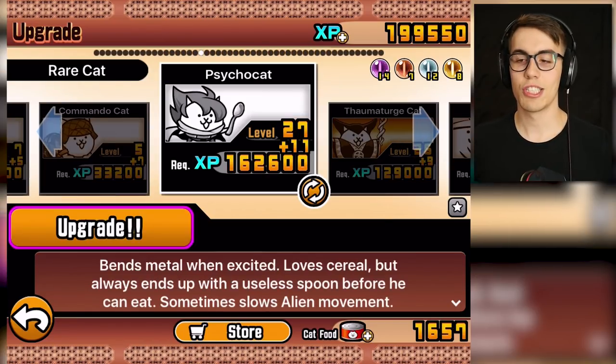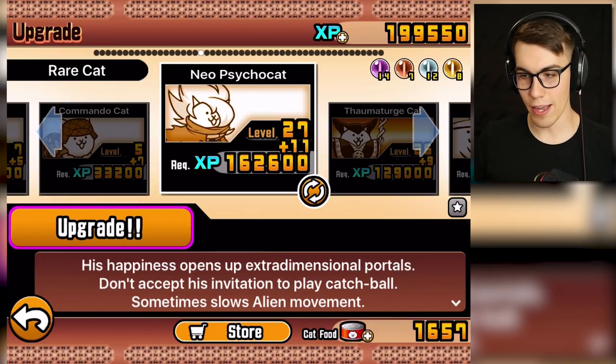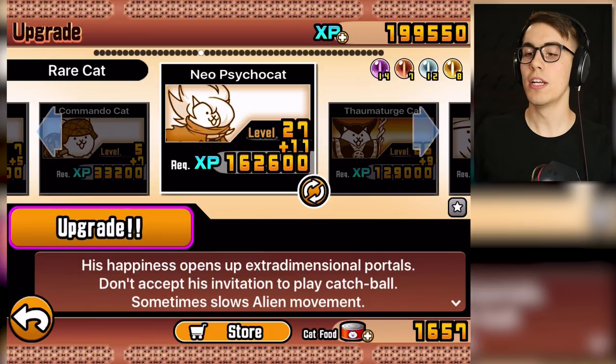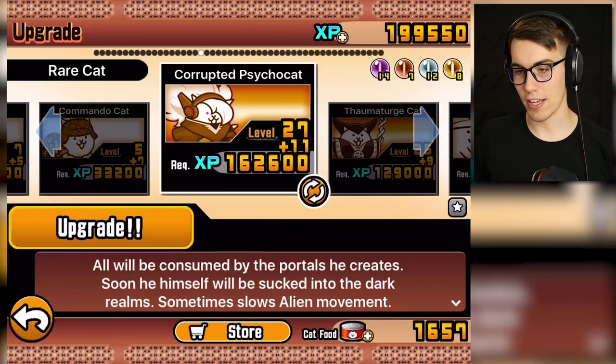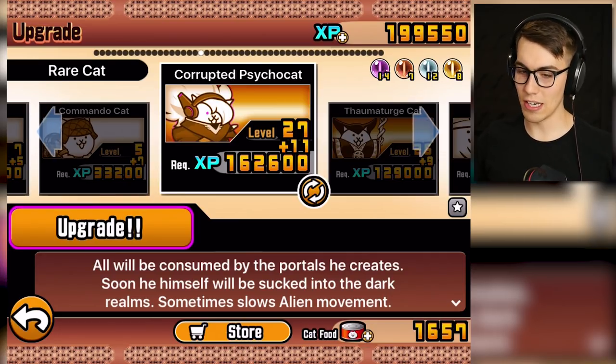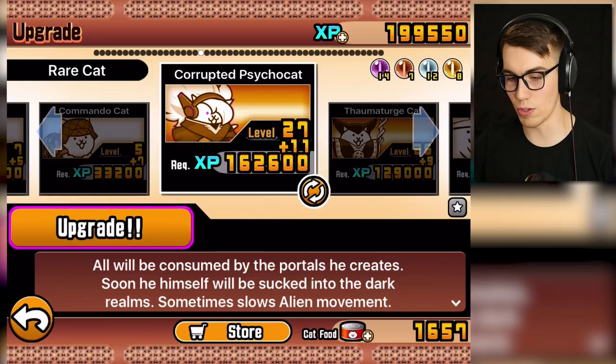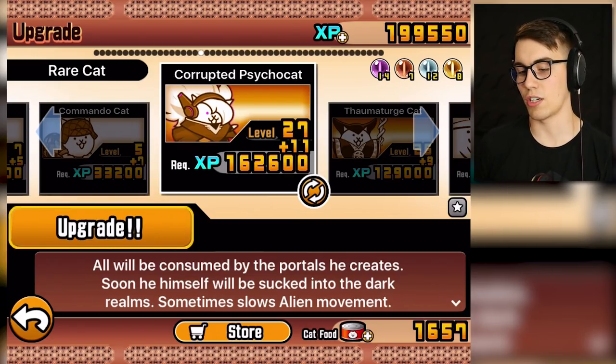So let's go over that for a second. Our old pal Psycho Cat - he became Neo Psycho Cat, and then I upgraded him using Cat Fruit to Corrupted Psycho Cat. He now has faster movement speed and attack speed and all that good stuff. All will be consumed by the portals he creates! Soon he himself will be sucked into the dark realms!